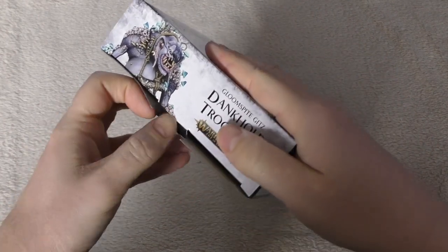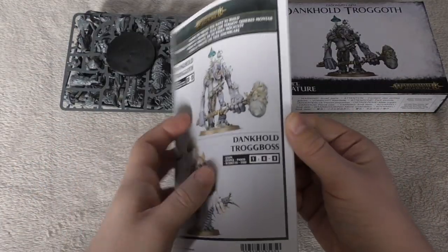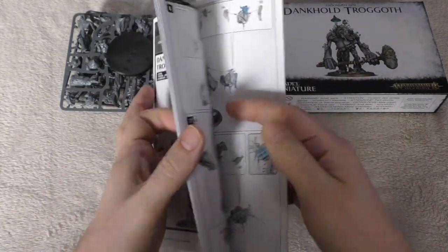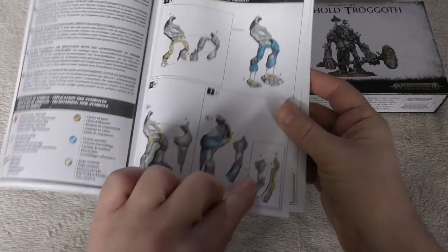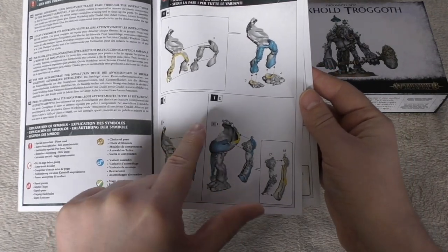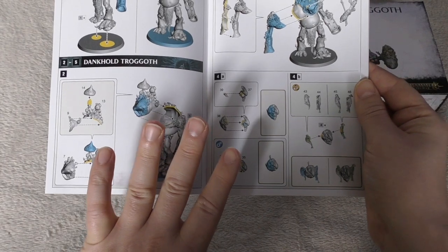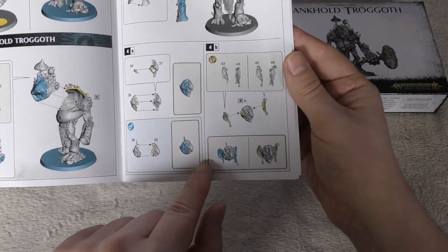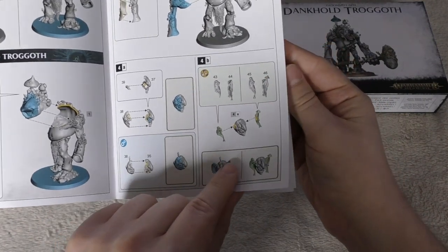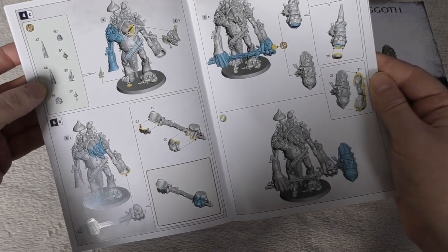So let's rip into it — this is probably a couple of sprues minimum, and yes there we are. So this is the instruction guide. You've got either the Dankhold Trogoth or the Dankhold Trogboss, copyright 2019 — still a very new kit. Part of the body, one of the arms, and the legs are going to be in exactly the same pose for both variants. Where it gets interesting: for the Trogoth you've got a different mushroom and shoulder piece, a different arm, and actually a couple of faces you can use with different ears.